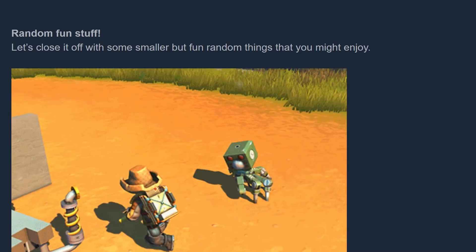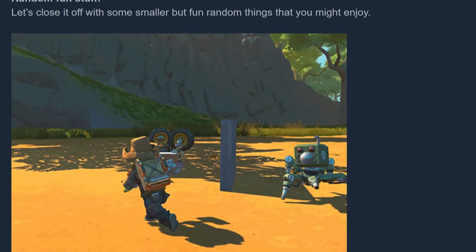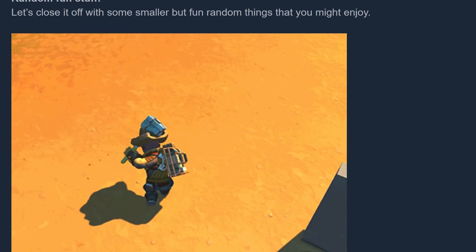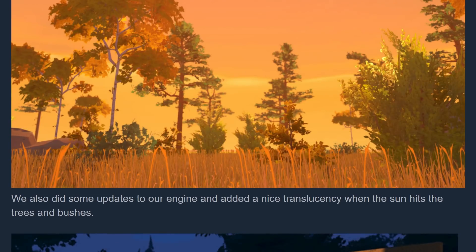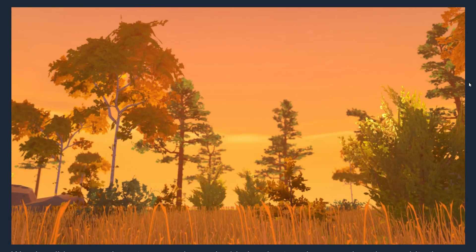Let's close it off with some smaller but fun random things. Here we have an animated GIF of a one-versus-one battle between a toad pothead with legs and a farmer. They also did some updates to the engine and added a nice translucency when the sun hits the trees and bushes, and I think it does look really nice. Now this is something I would say is not really important at all — most players are never going to notice this. This could have been added to the game after people have already been playing survival mode for like a year.